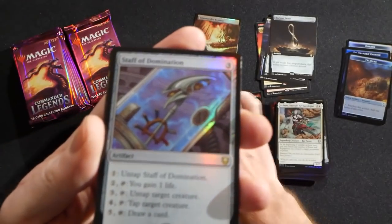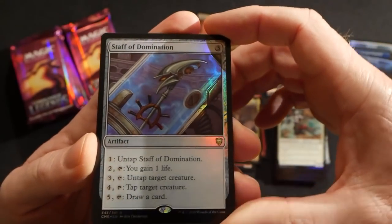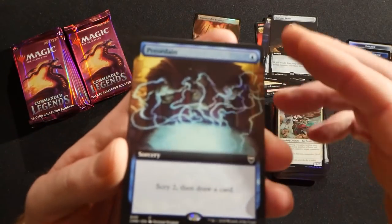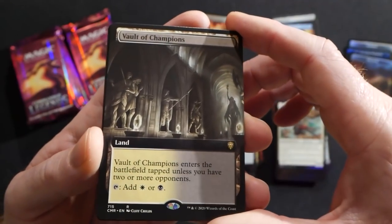We have another Nev's Disc — this is the regular pack-type version — and there's a foil Staff of Domination. That was definitely a big include in this set; Staff of Domination was really climbing in price, so it's cool to see it got a reprint. It's definitely a Commander staple. Preordain extended art, and Vault of Champions — the Orzhov Commander land.